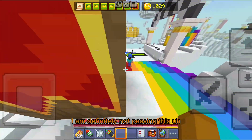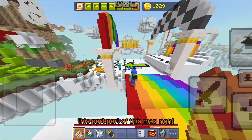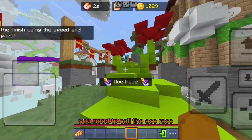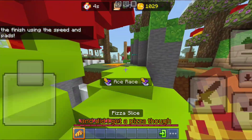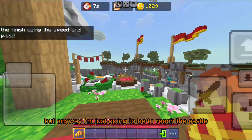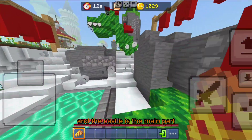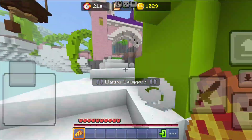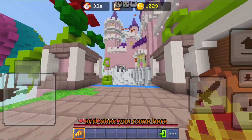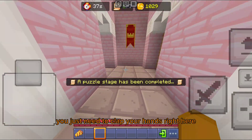I'm definitely not touching this fun part of the map. I managed to make it. Anyway, I'm going to go to the Ace Race. I'm going to reach the castle — the castle is the main part. The castle is here, and when you come here, you just need to clap right here.